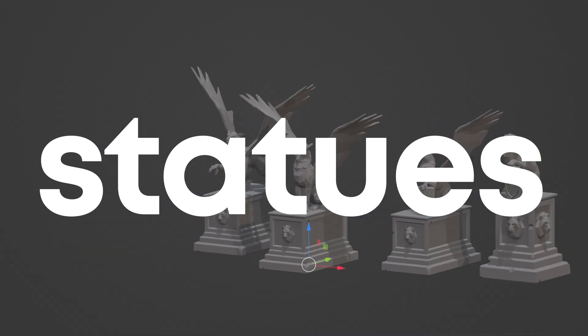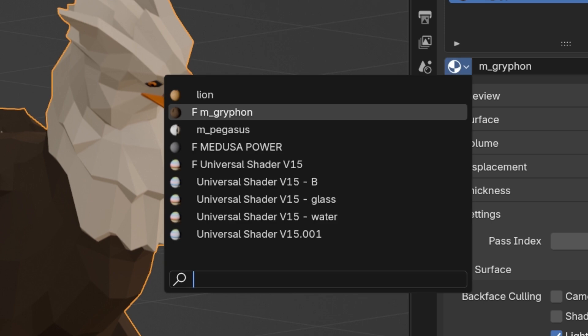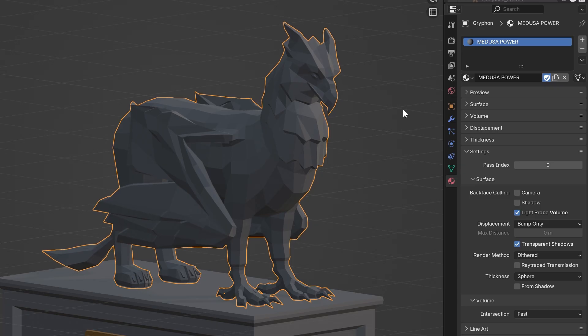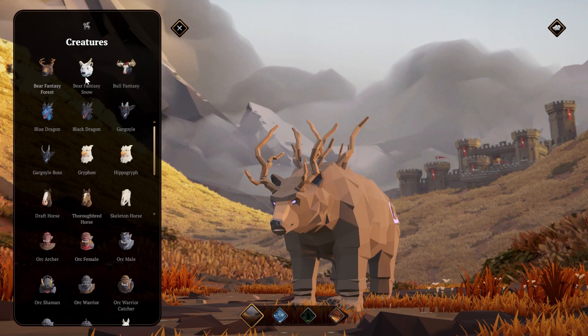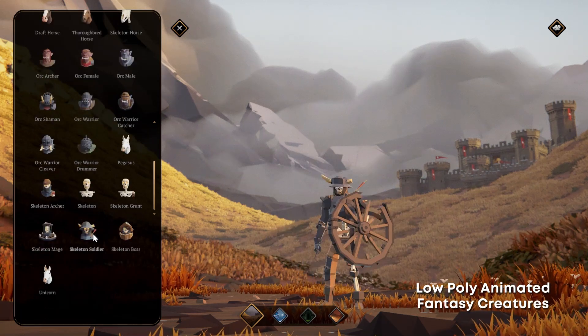Luckily for us we have already created some great character models in the past and with some Medusa-like magic, simply turn them to stone. What? The fantasy creature spec doesn't have a Medusa yet? Oh well, guess we'll have to do it the old-fashioned way.